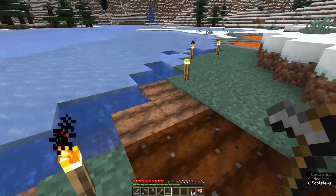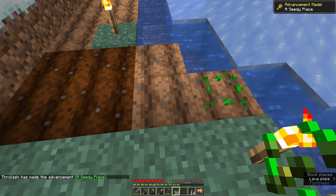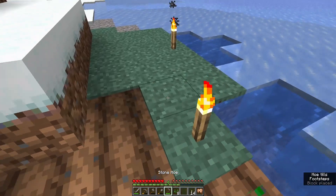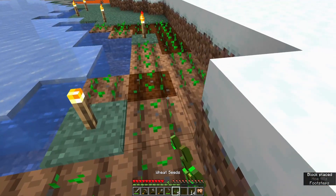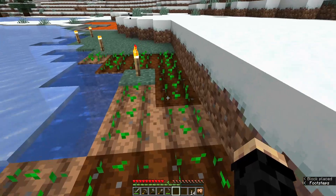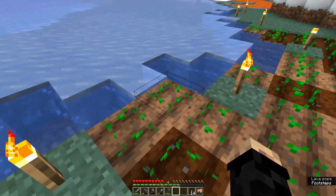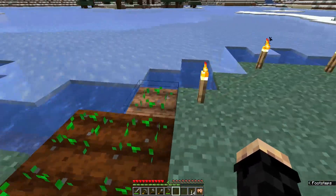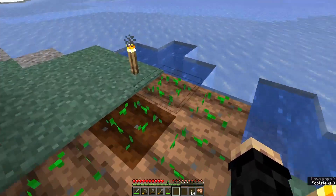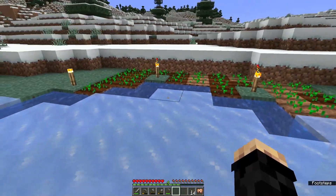I'm going to make just a little bit of farmland, then take our seeds and plant them. We get an advancement called 'A Seedy Place.' To plant, just look at the farmland and right-click. You don't actually need water to plant seeds — water is not a requirement. What water does is make the seeds grow quicker. Hydrated farmland speeds up growth significantly; dehydrated farmland takes more than double the normal time to grow.